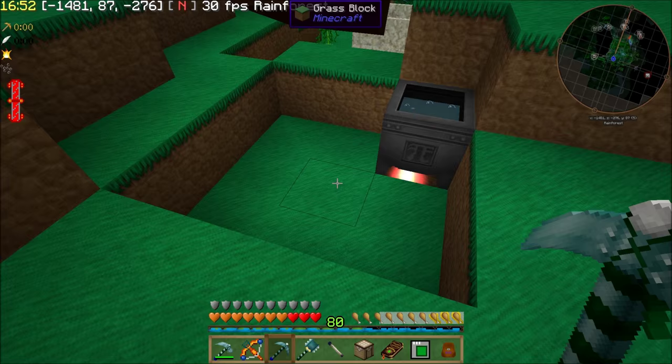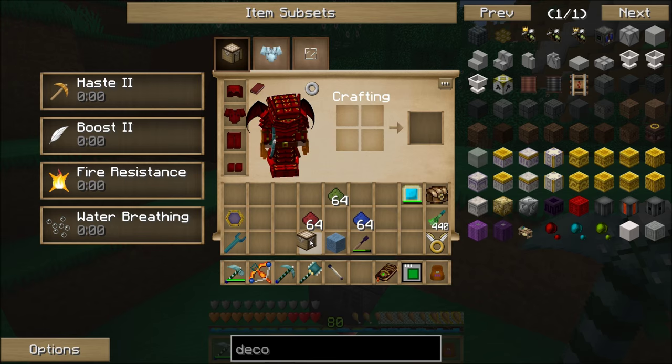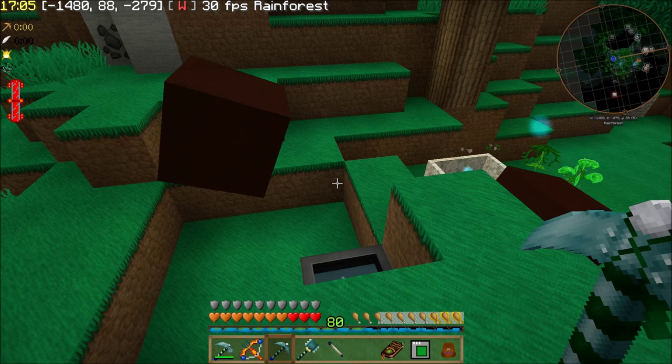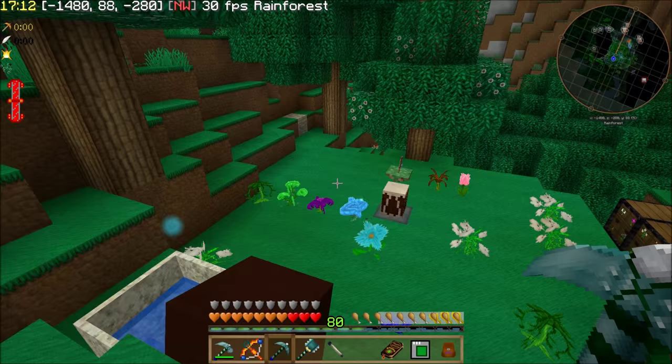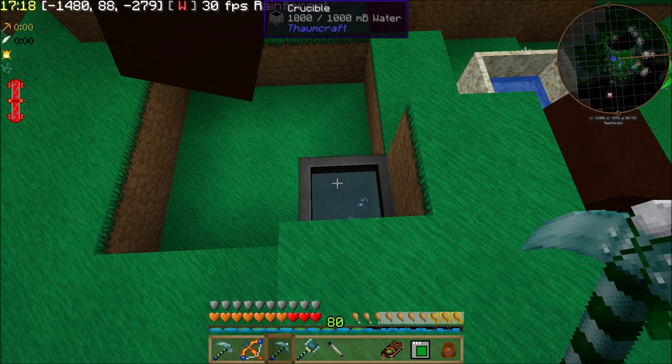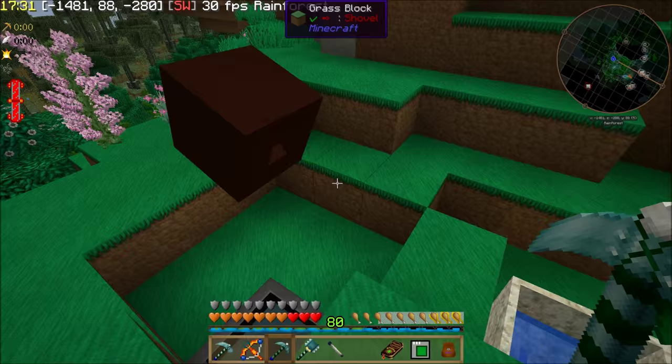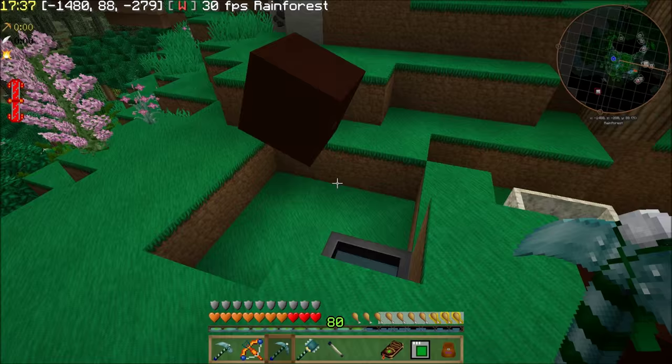The Taint Thistle was basically what I was going to use for my mana generation down here. There were two big problems with that. One — the Taint Thistle only generates a very minuscule amount of mana from the taint that you put into it. Like, you could drop ten stacks of material in your crucible, have the taint flowing out of it, the thistle will suck it all up no problem, but it'll only make a very small amount of mana from that material. Really not efficient — very not efficient.